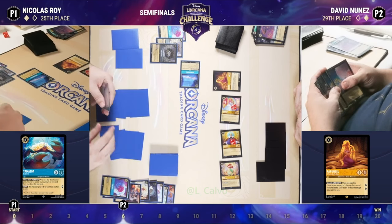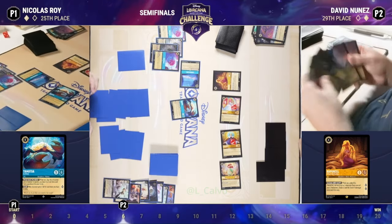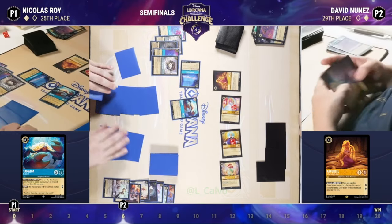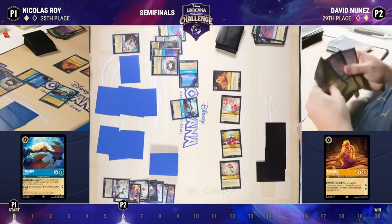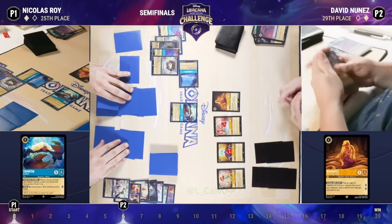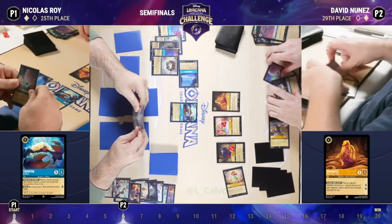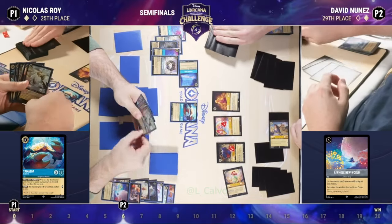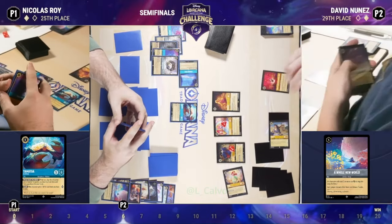Popsicle going to the discard pile — to bring back the Tamatoa and draw a card. We drew a Fortisphere, which we'll probably immediately play to draw a card. And it loops. I may have seen a Lucky Dime being pulled there. For folks watching who may not know: Nicholas chose to banish the Popsicle to put it in his discard — Popsicle has the ability to heal a character, but you don't have to use it. It's a may-do, not must-do. So he decided to banish it just so he could bring it back with Tamatoa. In a pinch, he also could have chosen to remove two damage from Rapunzel.